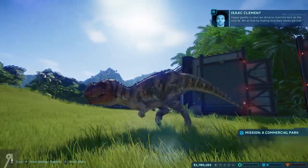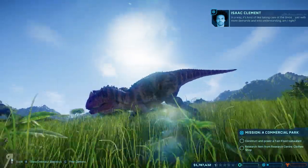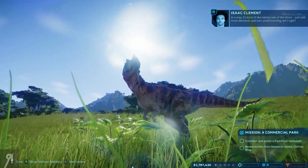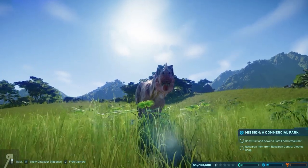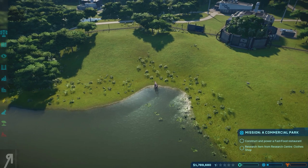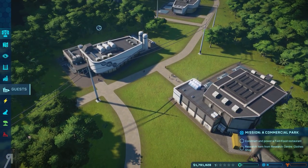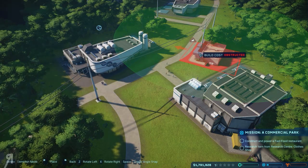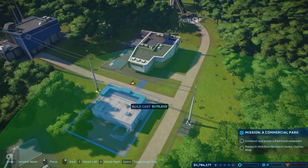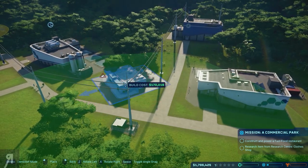A happy guest is what we strive to maintain here on the islands — we do that by making sure their needs are met. It's kind of like taking care of the dinos, just with more demands and less understanding. And there's our first dinosaur. I think this big guy is going to go nom nom nom on the little one. Let's construct a fast food restaurant right here at the very beginning, because this is where the guests will arrive.